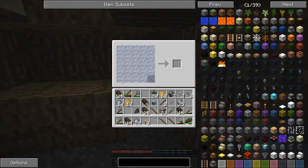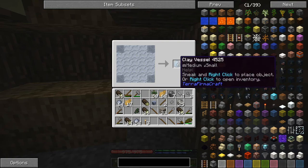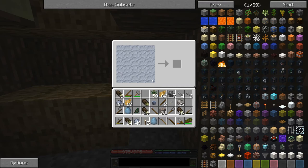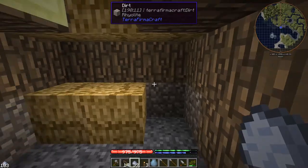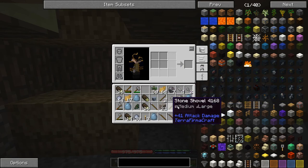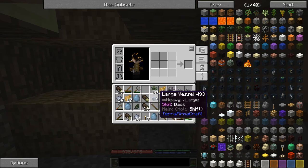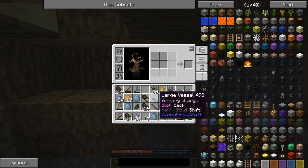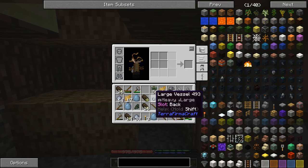Other things we're going to require: we're going to need clay vessels. We only have so much space in our inventory for carrying these at the moment, so I'll make four. There's a reason I'm making four instead of five — when you make a pit kiln in order to fire all of this clay, you can fit four things in at once. Except if it's one of these large vessels; you can only fire one of those at once in a pit kiln.